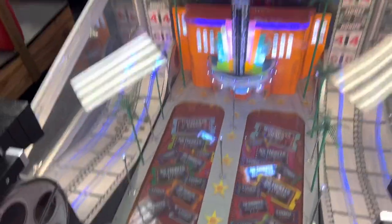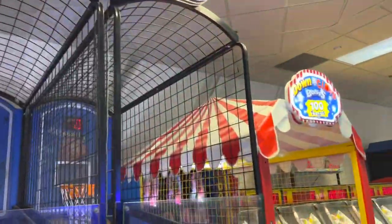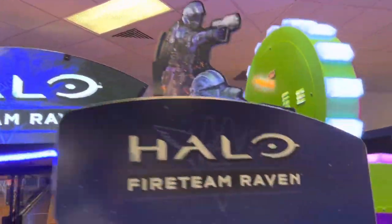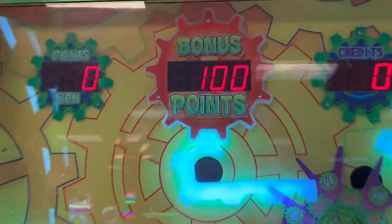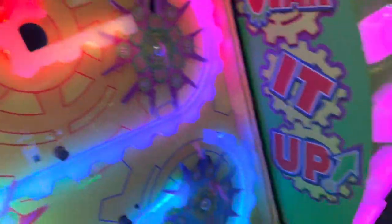Here is Hollywood Reels — another token game with two sides, very awesome game. Here is the Chuck E. Cheese Water Blast and two of the older Chuck E. Cheese All-Star Hoops, also known as NBA Hoops. They have a Down the Clown here, which is pretty cool. And check this out — they have a Halo. This is a two-player one and it's also brand new. They also have a Gear It Up. I don't think you actually win 100 points or tickets on that one.